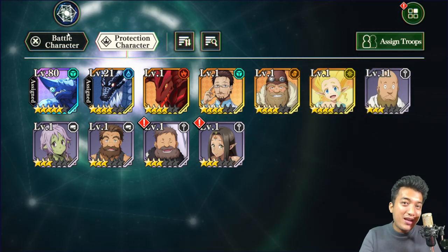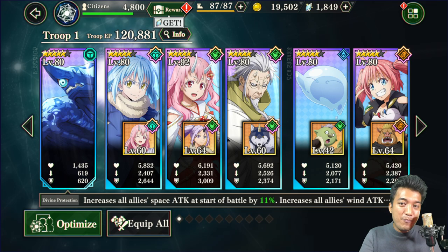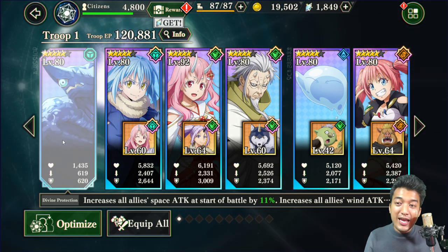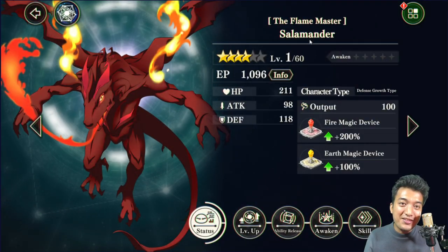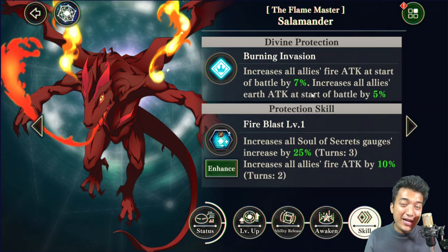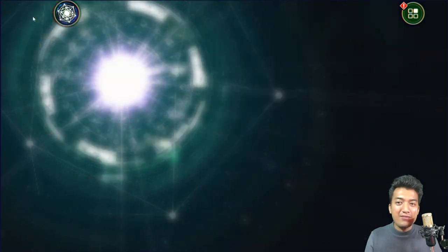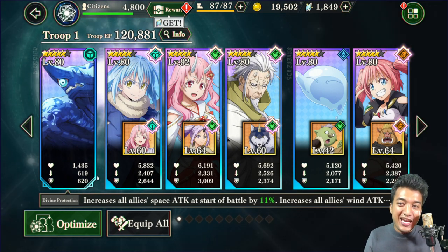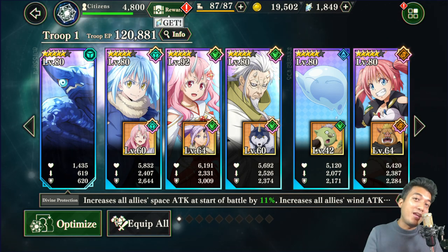Charybdis also provides 200% boost to the space magic device and 100% boost to the wind magic device. Depending on which main battle characters you have in your team, you are supposed to come up with a similar type of protection character to get the best possible results. For example, if I had fire elemental type main battle characters, I would need to go with a character like Salamander the Flame Master, who would provide a 7% fire attack boost for all fire ally units and a 5% boost for earth allies.